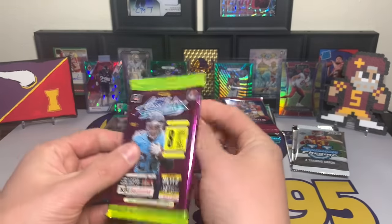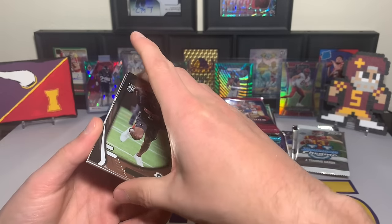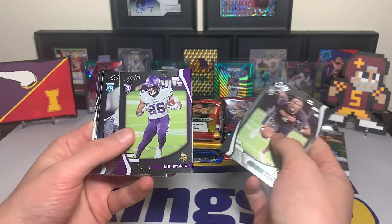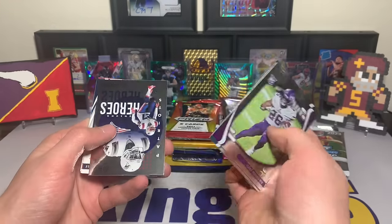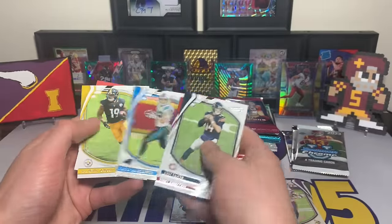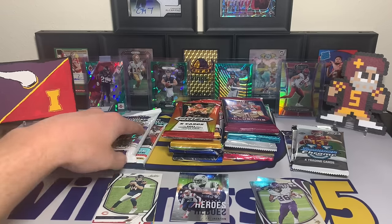Let's dive right in — starting with 2021 Absolute. I hit an explosive Jamar Chase in the last random pack opening, that one was sweet. Out of this pack: Eric Stokes rookie, Ken Walker — hey, Iowa Stater — that's sweet. Jared Doakes, a JC Jackson Unsung Heroes card, and base cards: Odell, Jimmy G, Christian McCaffrey, JuJu Smith-Schuster, and a Super Expired Kid Reporter. Let's move on.